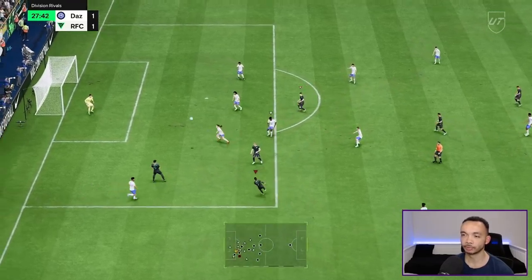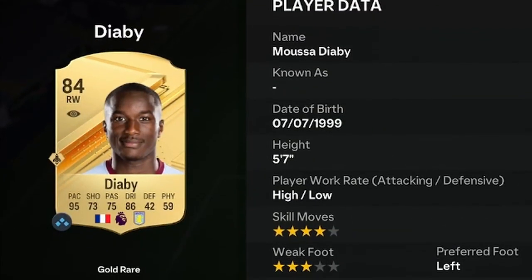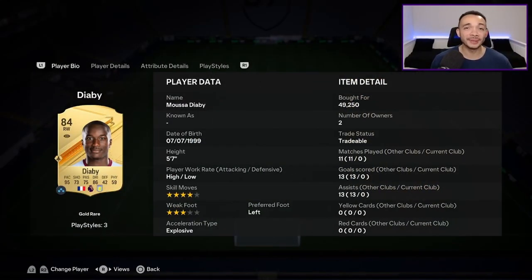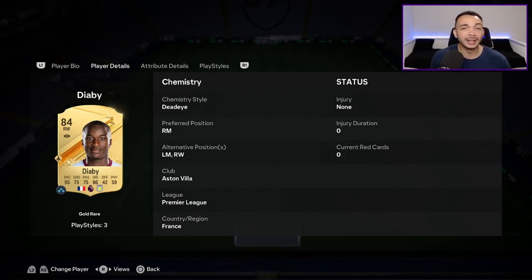We're looking at 84-rated gold rare Musa Diaby. He's five feet seven inches tall with high/low work rates, left-footed with only a three-star weak foot but four-star skill moves. He's coming in at around 59,000 coins on the market — I got a nice little snipe for 49k on the web app. If you want more reviews on the latest players, make sure you're subscribed to the channel.